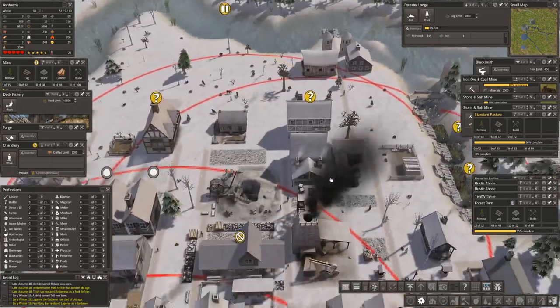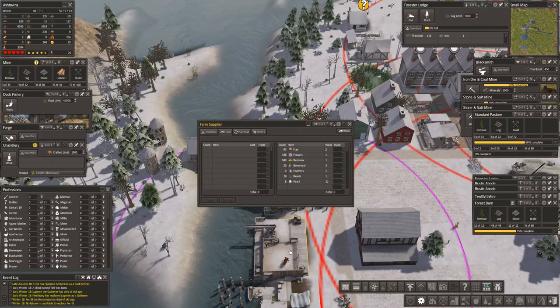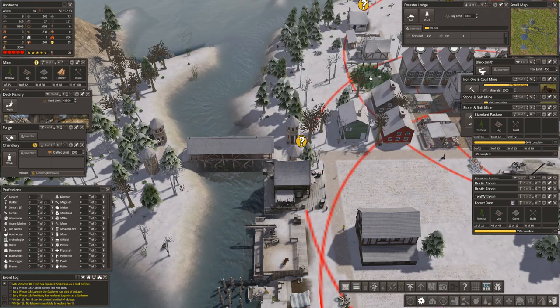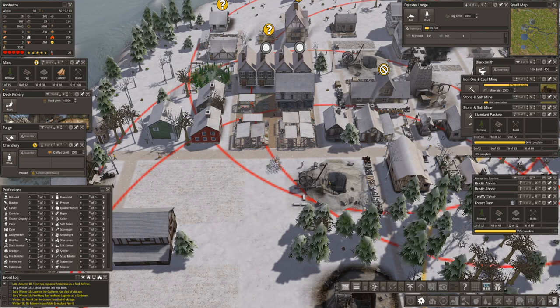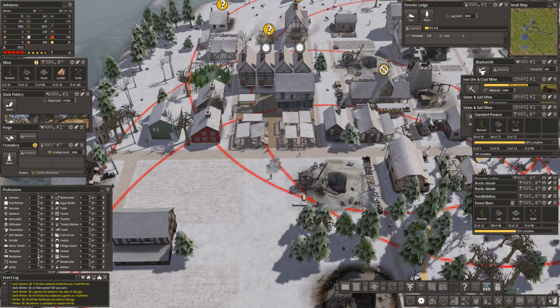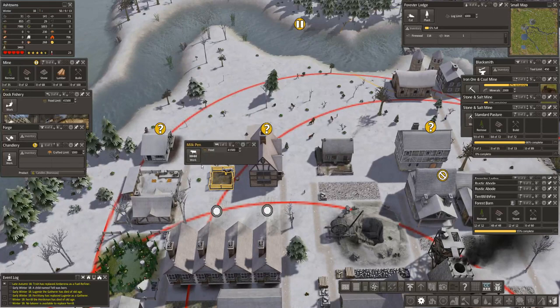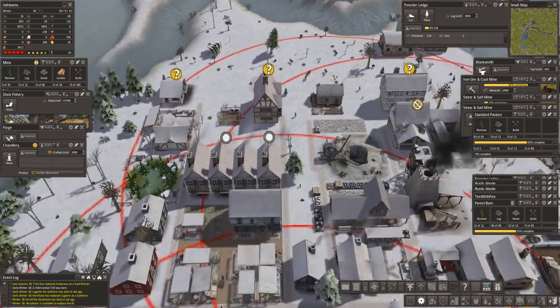I need a labourer — let's take out a vendor. The herdsman's died of old age. You — stay there. You — come out, and you're going to be a herdsman. We cannot go without the herdsman. I've got ale wenches and everything — I'm having an immense amount of trouble this time with this mod. That herdsman is essential. And what are you making? A lot. And also leather — interesting.